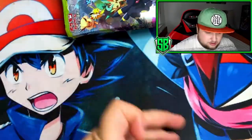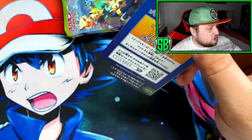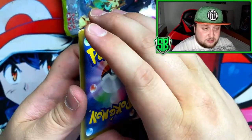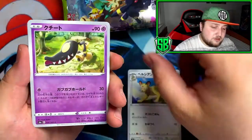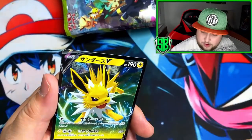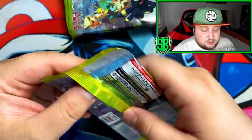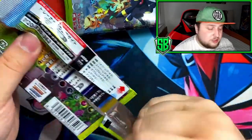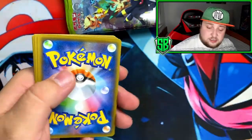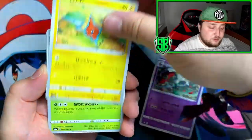Got the Grimmsnarl normal holo. I'm trying to get my hands on Chilling Reign to open on the channel — I'll try to get a whole booster box and at least two ETBs, so stay tuned for that. And a Jolteon V! I'm getting all of them. I want to bring you good content, guys. Eevee Heroes was really unexpected — two friends of mine asked me if I wanted to order a display with them and I said yes, let's go, because I wanted to bring you the Eevee Heroes content you deserve.